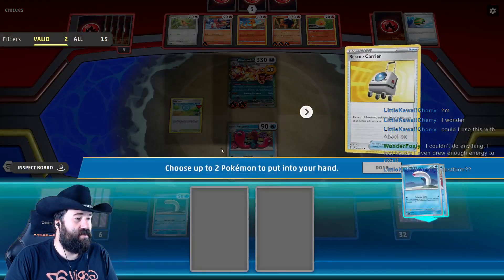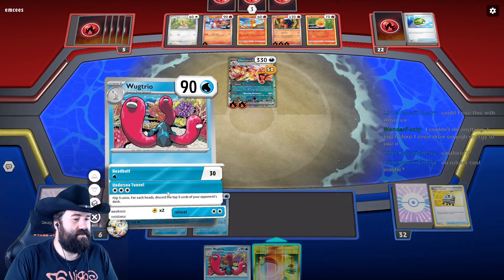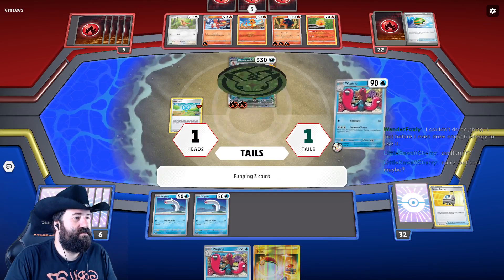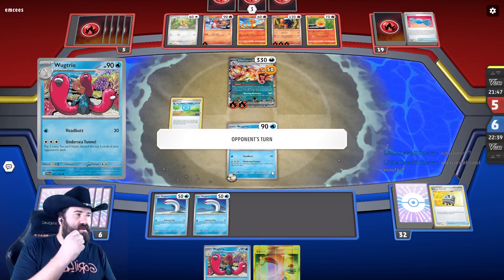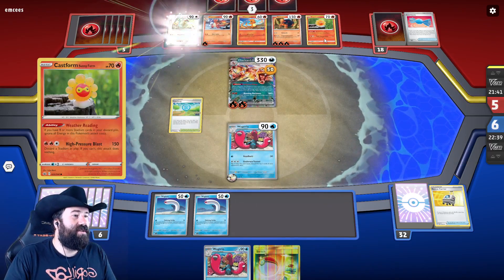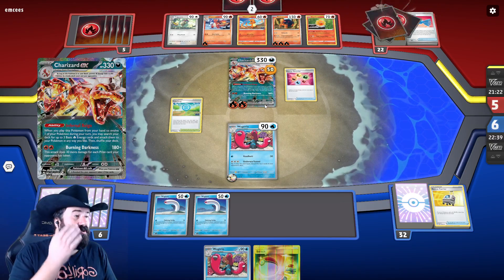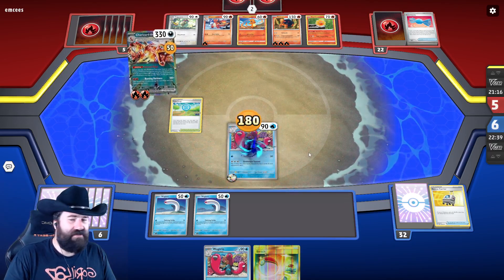That was not what we wanted to hit. Let's take both of these back — Undersea Tunnel. We wanted more heads than tails. The Castform is for the No Retreat Cross, and it's probably also their only way to interact with stadiums they don't like. They're playing with Energy Recycler, which is unfortunate for us. One of the ways you can win this game is the opponent has to draw for their turn and has no cards to draw.